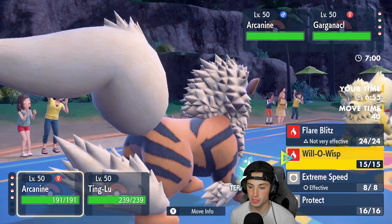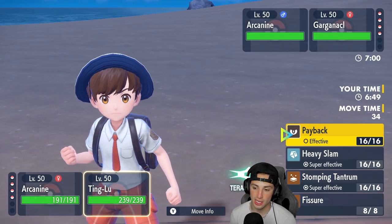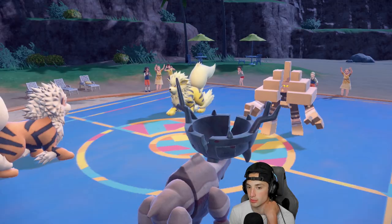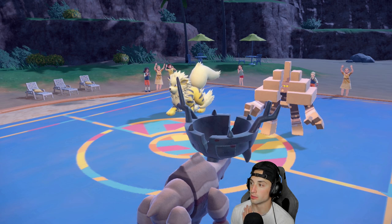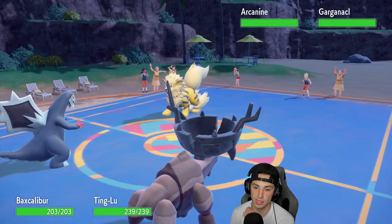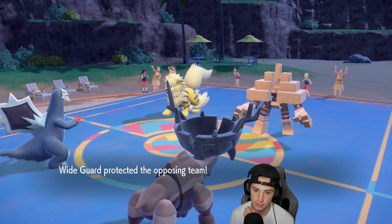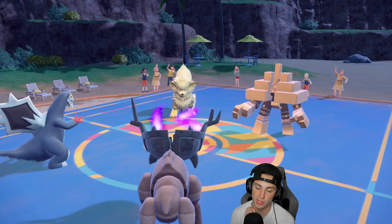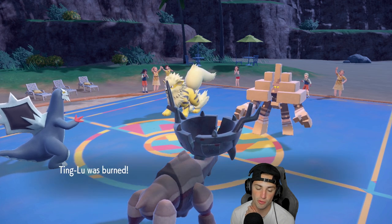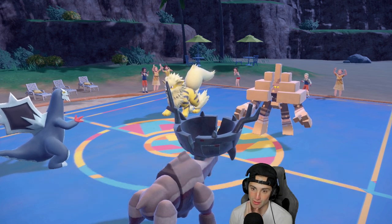Going in with double Intimidate. I think I'm just going to swap Arcanine into Baxcalibur and go for a Fissure on Garganaclé — if it misses I can catch myself next turn with double damage from Stomping Tantrum, but if it hits we get rid of Garganaclé, which is really good. I'll swap into Baxcalibur, get Intimidate, and save Arcanine for later. He ends up Wide Guarding — smart, he thought I was going for Earthquake maybe. Now he's Will-O-Wisping me — I feel like Fissures are our only path now.